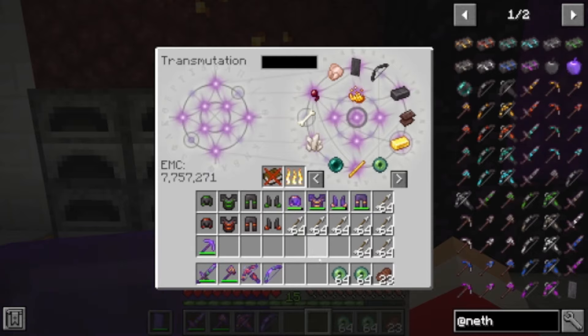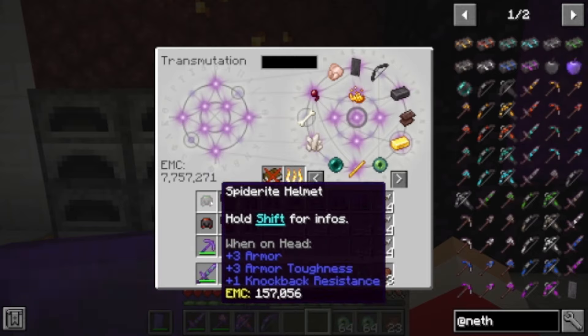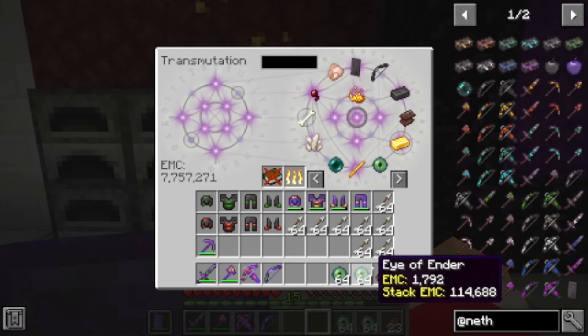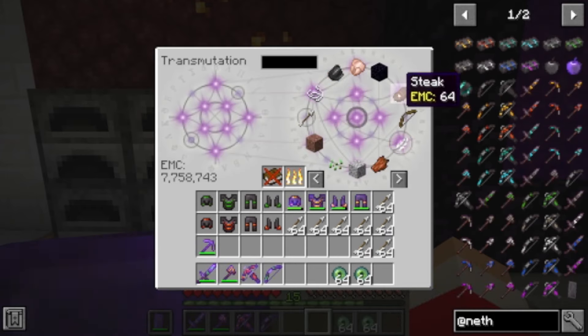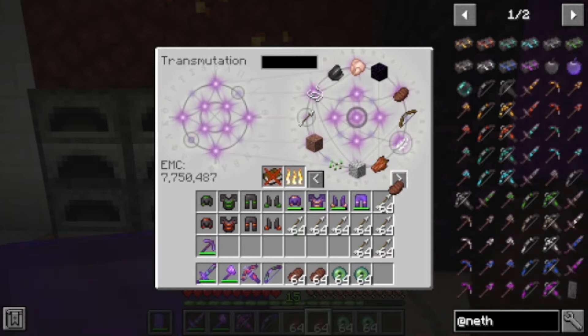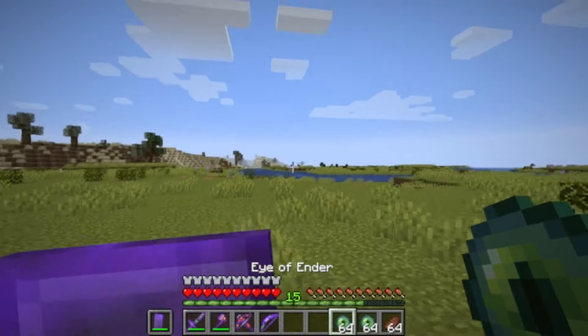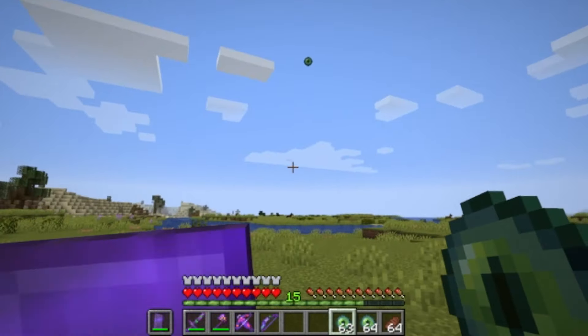Let's make sure we've got all of our armors — we do. I think we're ready. Let's get a full stack of steak so we don't run out of food. Okay, I didn't see my steak in my inventory — whoops. Let's head out and get to the End. Which way do we go? Alright, we gotta go this way.